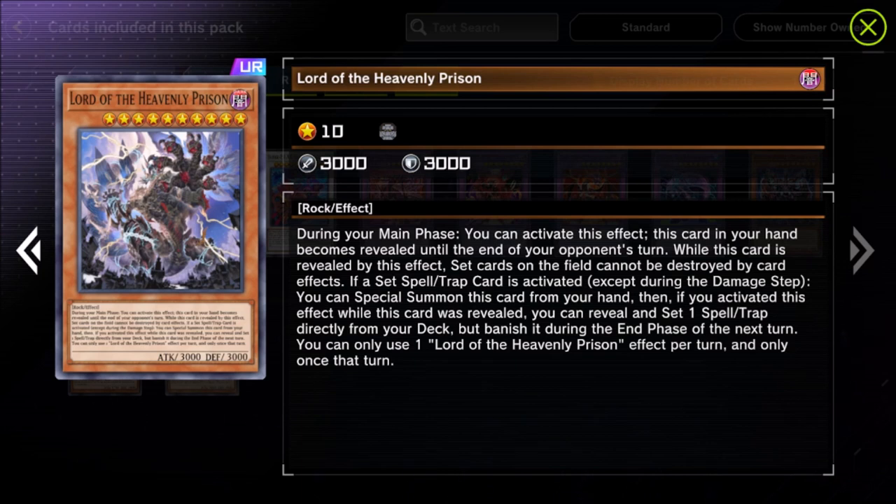Imperial Order is not forbidden in Master Duel — in fact part of this update was new animations for a bunch of cards, including Imperial Order, which now has the old man show up on the field and wave his hand at everybody. It's one of the most oppressive Yugioh cards ever printed, going all the way back to Pharaoh's Servant. It gets forbidden in the TCG and the OCG, yet Master Duel added an animation for it.